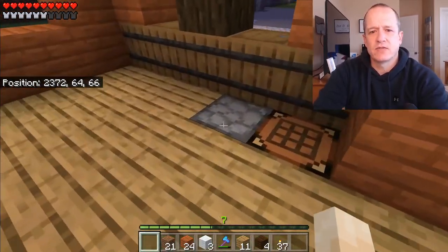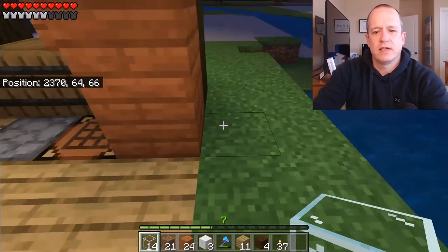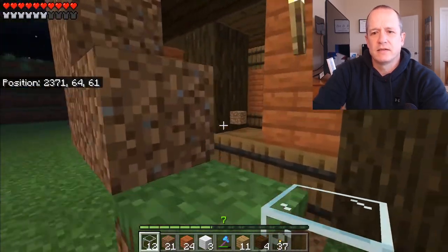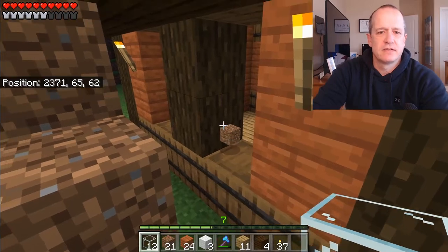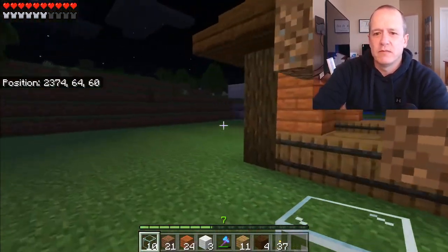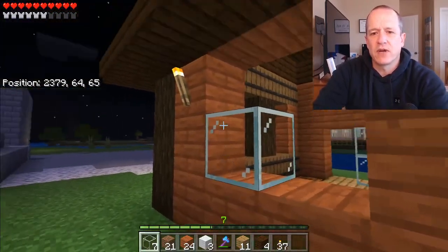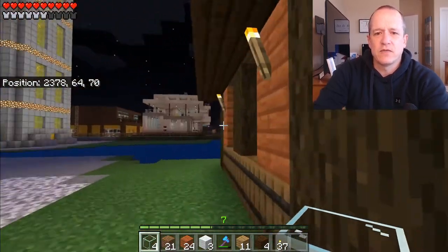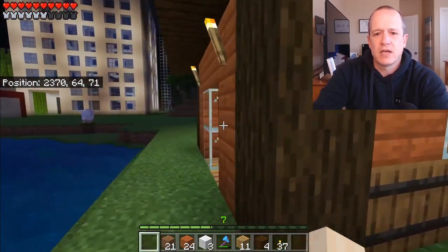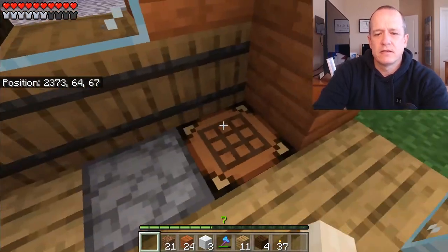Let's grab that glass out of the furnace — hey, we got some experience, nice! Go ahead and place the glass in each one of these open spots. You'll want to point the glass up next to the actual wood beam when you place it, otherwise it'll open up the barrel, or you'll need to crouch-place. It's easiest if you just point up next to the beam and click. There's all our glass. Let's make a door.